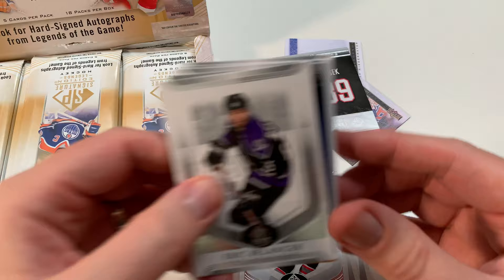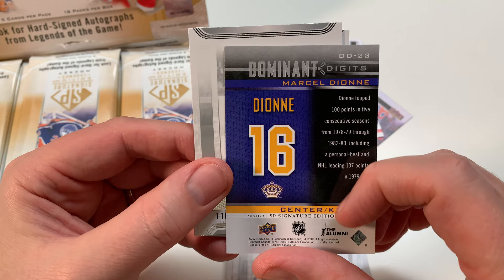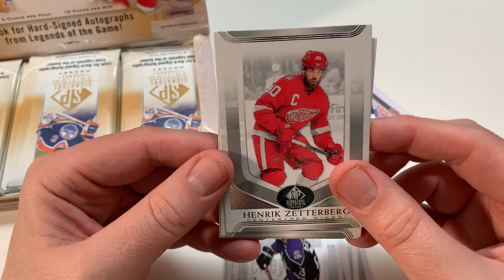The packs are miserable to open this year in general. I like Belanger. Oh, we got another Dominant Digits - Marcel Dionne! Wow, that's sweet, I like that. That's nice - such a great player, man. I think Marcel Dionne came into the league around the same time as Guy Lafleur, pretty sure.